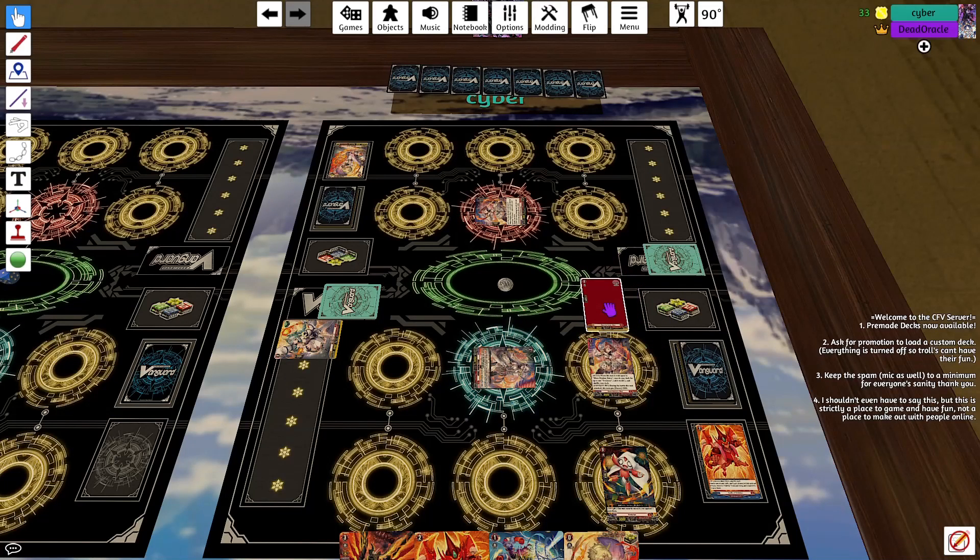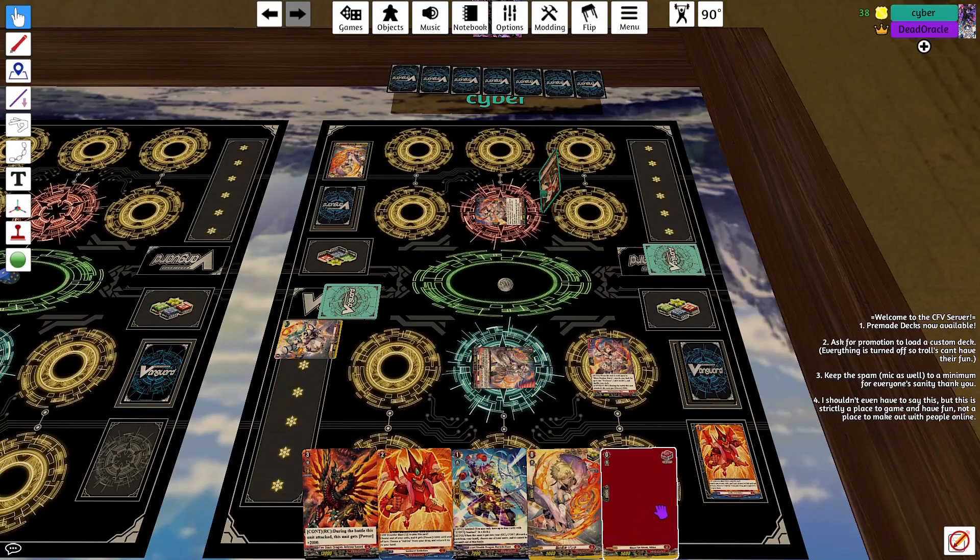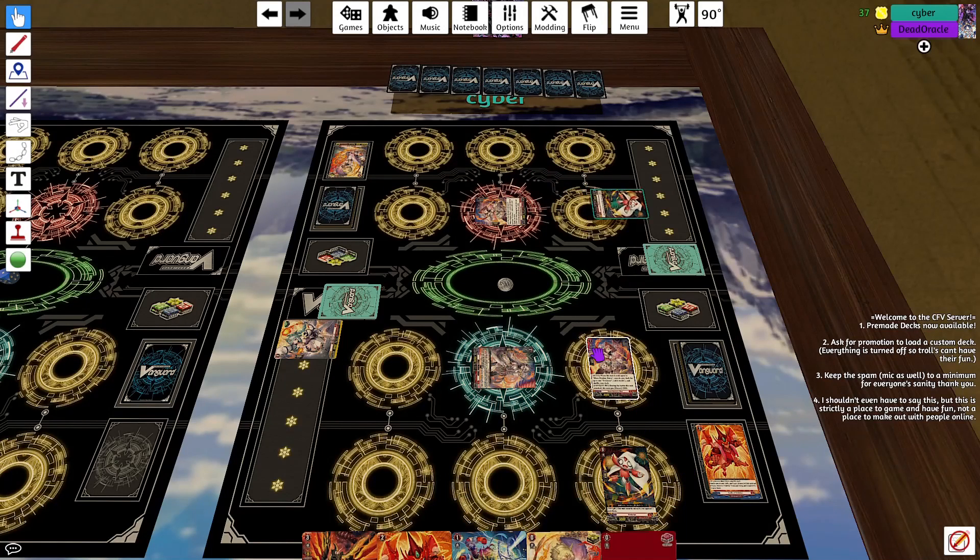Drive check — front trigger. Damage check — Trickster. 25k. Drive five. I'll take that. And go.